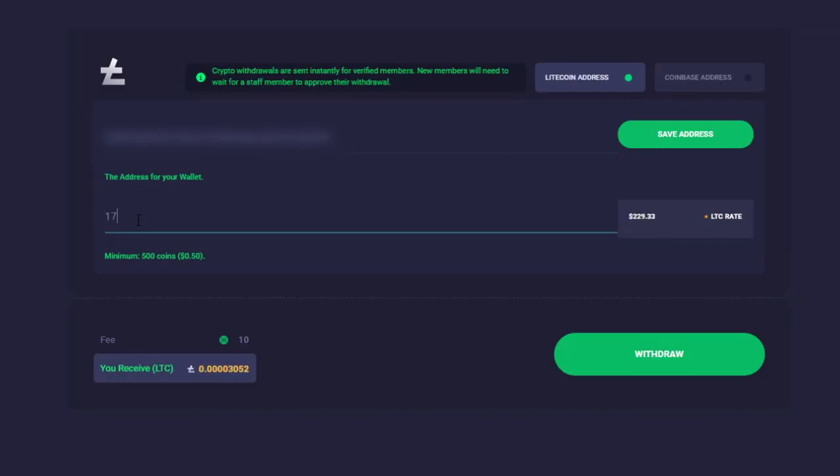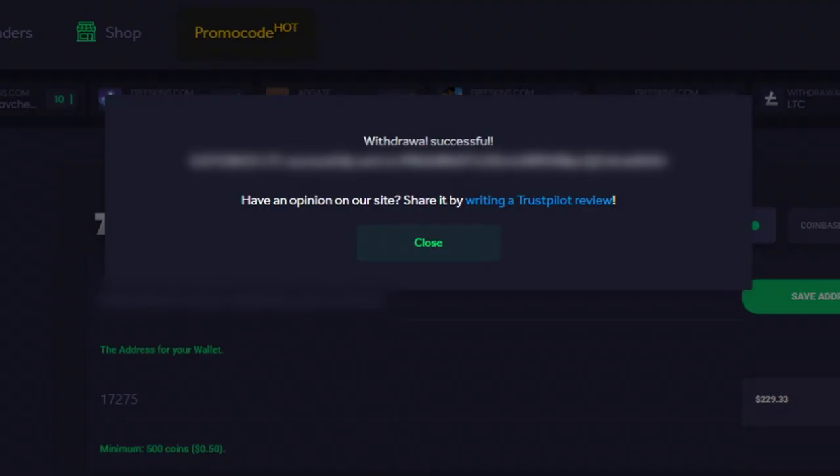And I'm just going to quickly cash out the Litecoin as well for the rest of the balance. As you can see we can see what the minimum is and also what the fee is going to be and what I will receive. Withdraw successful — very nice. As you can see crypto works and the CSGO skins work as well.